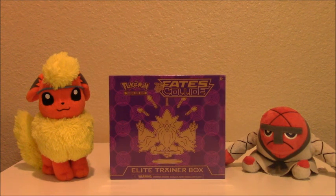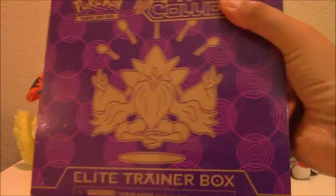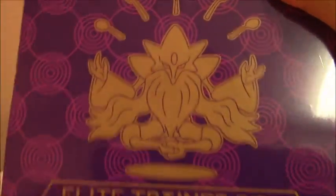Hey everyone, John here and welcome back to the Toy Box. Today we're going to do another Pokemon trading card game unboxing. This time we're unboxing the latest X and Y series, which is Fates Collide — specifically the Elite Trainer Box featuring Mega Alakazam.